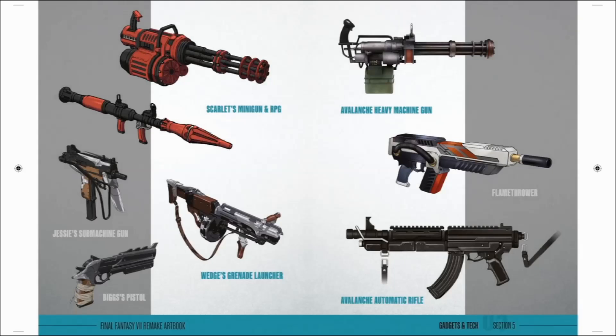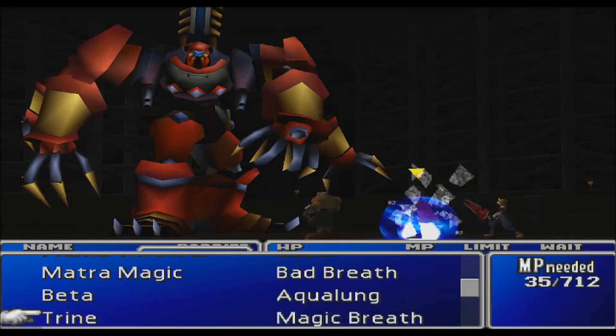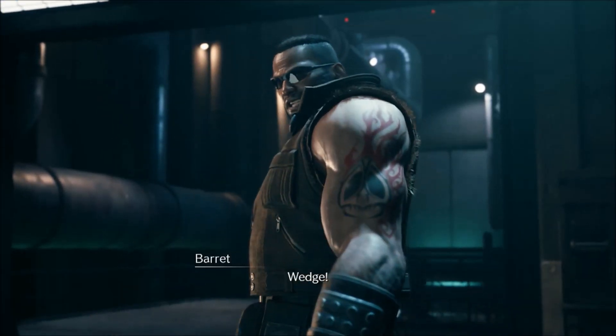Here we have some weapon concept art. We've seen Jesse, Biggs, and Wedge's weapons before, but I was not aware Wedge was carrying around a grenade launcher — I thought it was like a shotgun or assault rifle. The main thing of interest is Scarlet's weapons: she has a minigun and an RPG, which is strange for several reasons. We barely have any of Scarlet in Remake Part 1, and we didn't even fight her in the original game. Her heavy weapons imply she's going to fight at some point — so does that mean there's a boss fight planned with Scarlet, either in Part 1 or in future games? In the original FF7, we technically never had a one-on-one fight with her. We did fight her in the Proud Claw with Heidegger, which presumably killed her — and the only other thing that could be considered a fight was whenever Tifa slapped the shit out of her.